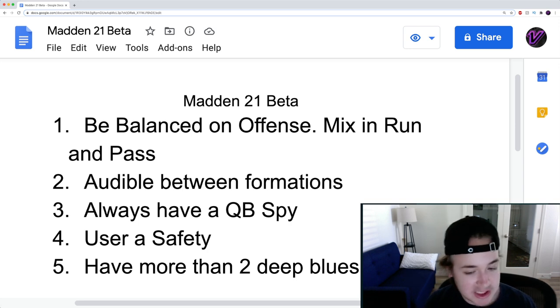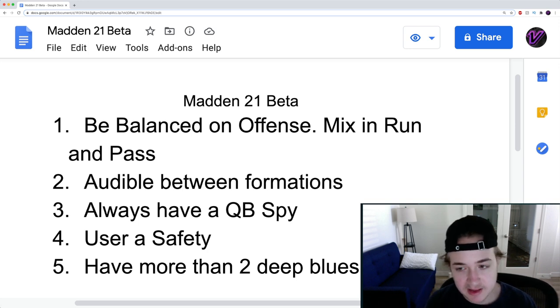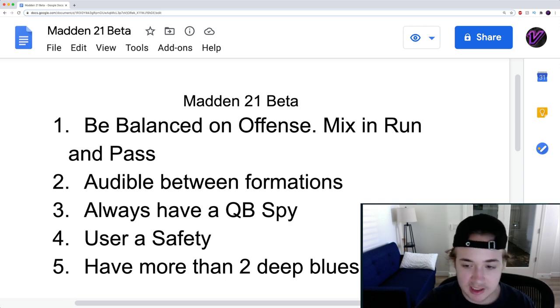You really need to stay away from cover two or your opponent's going to score in half a second. You can't let your opponent score in one play — that's something you can't afford. If they're going to score a touchdown, make them drive down the field and get at least five first downs. The best way to play defense is to let your opponent make the mistake.